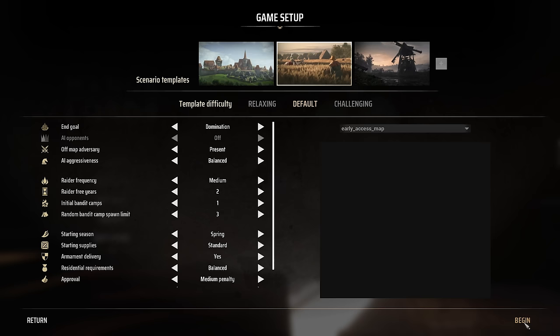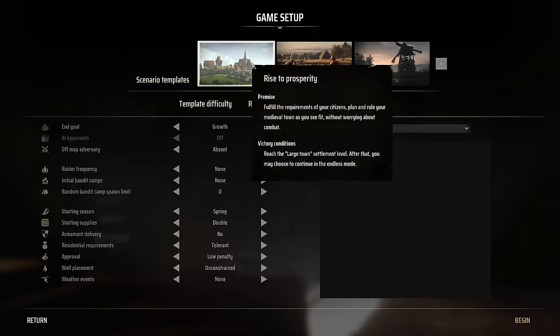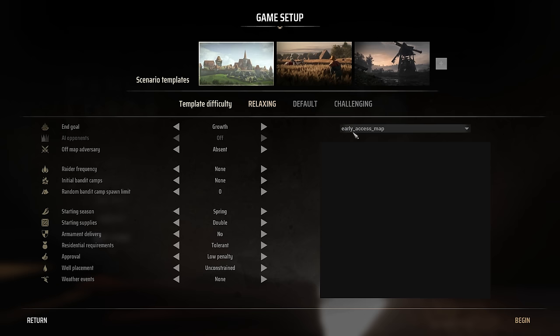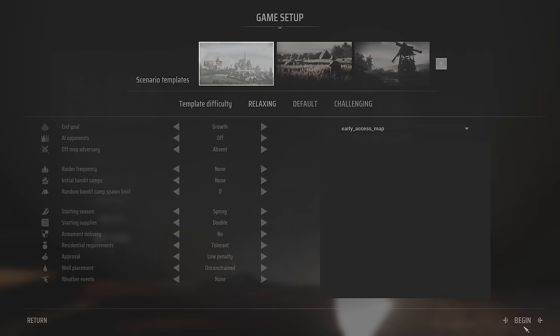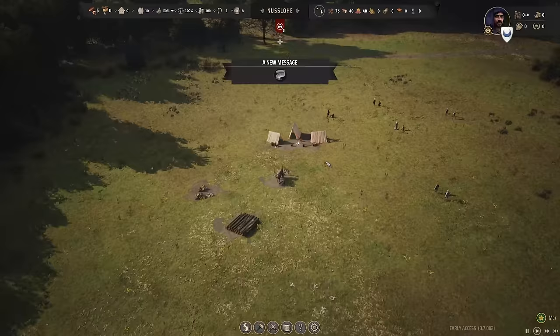I do not know how to play any sort of combat yet and I'm trying to learn the systems, so I've picked Relaxing. They have different scenarios: Rise to Prosperity, Restoring the Peace, and On the Edge. I'm just going to pick Rise to Prosperity on Relaxing. This is not supposed to be me showing off some skill, because I don't have any yet. This is a learn-to-play. I have to say, I love the music in the background - it feels very period-specific, relaxing and nice. It's kind of simple, but fits the theme.